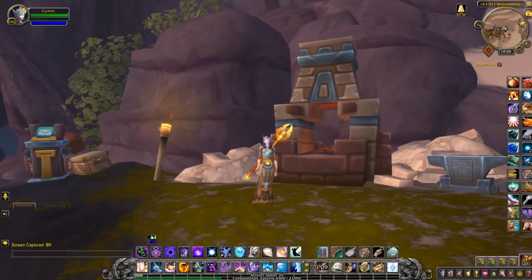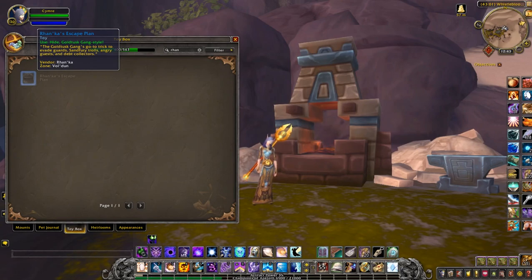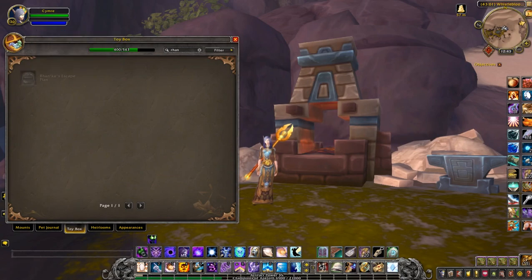This is a video on a new toy that was added in patch 8.1. It's called the Runker's Escape Plan, which is an item you can use to kick you out of combat and hide you.